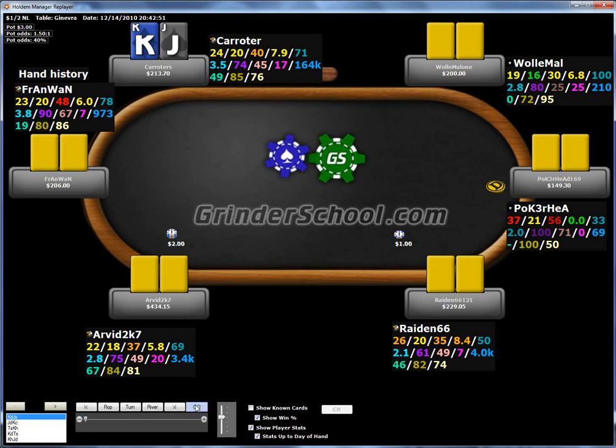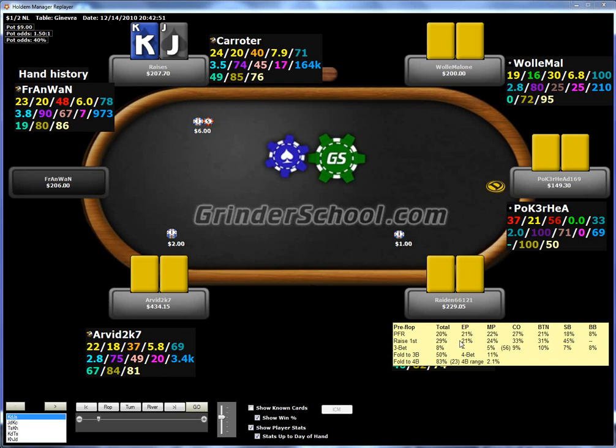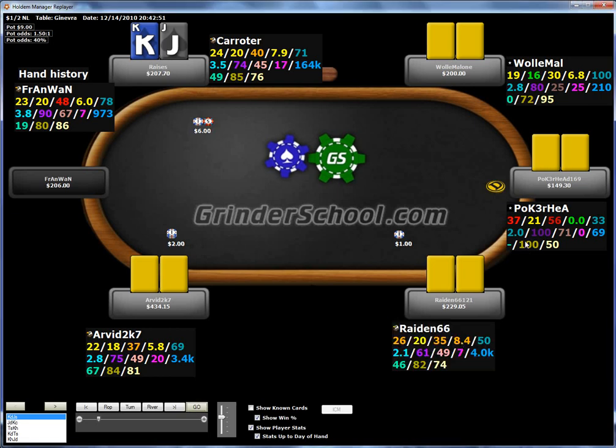The first hand: we're in the hijack with King-Jack offsuit. This is going to be a standard open on pretty much any table. The only reason I wouldn't open here is if I had regs three-betting me a lot from the cutoff and button. King-Jack is not a hand I can defend against a three-bet - it's just dominated and horrible - so it can be a candidate for folding if there's a lot of aggression. There's also a fish here who flat-calls dominated stuff, so our King-Jack actually dominates his range more than he dominates ours.